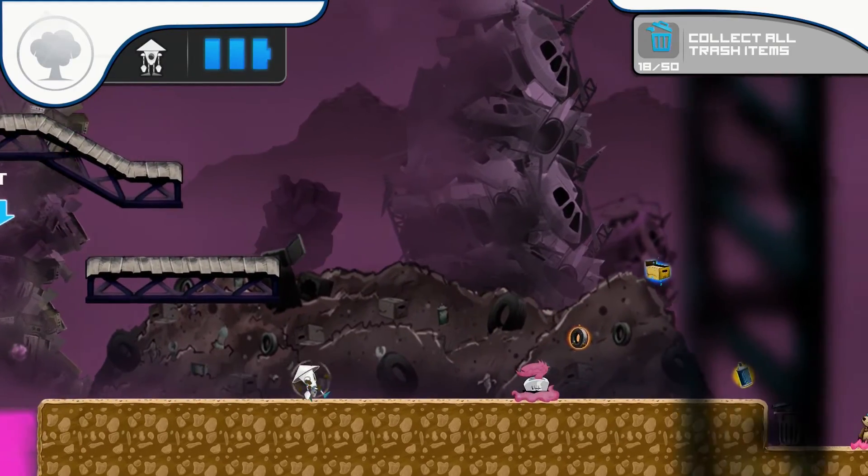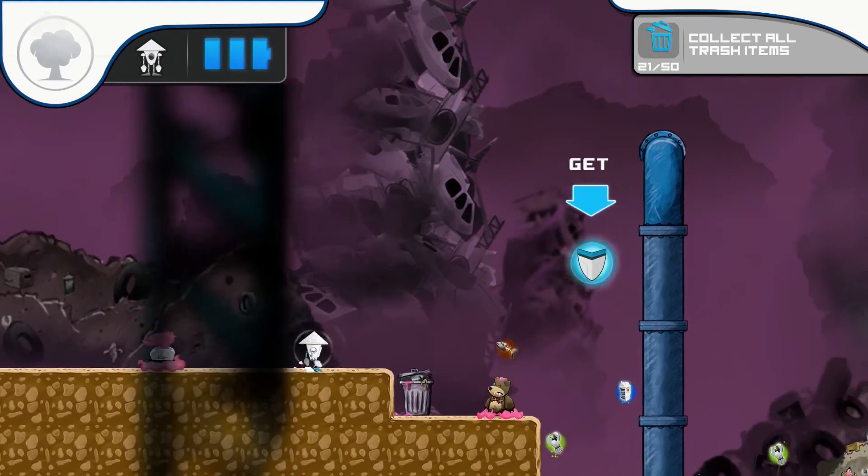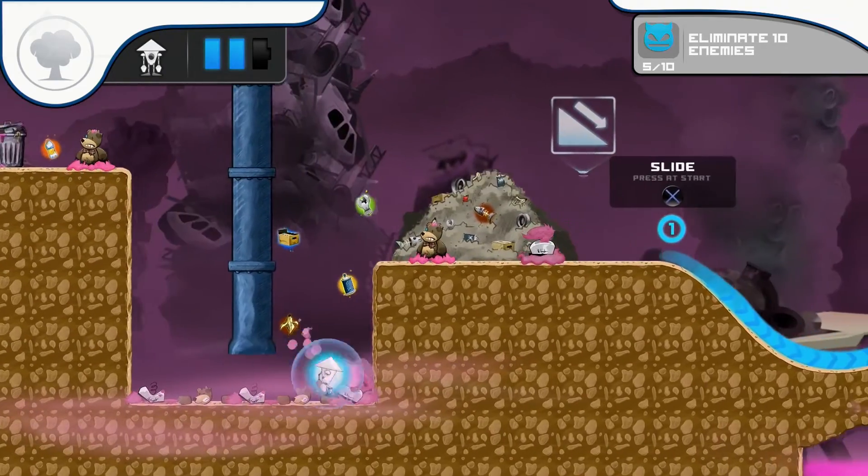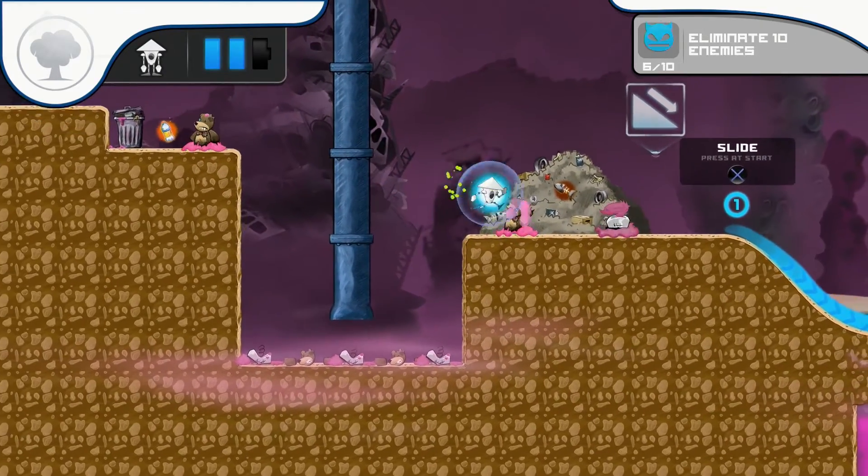You have these power-ups — like there's a magnet that just pulls everything towards you, and power-ups that recharge your battery, which is your health meter.